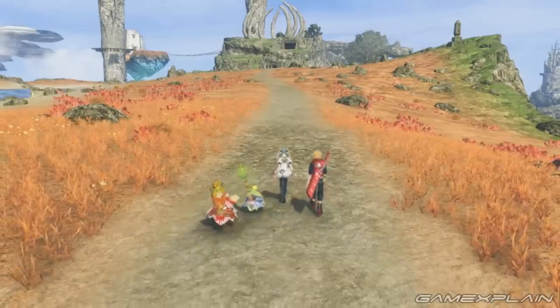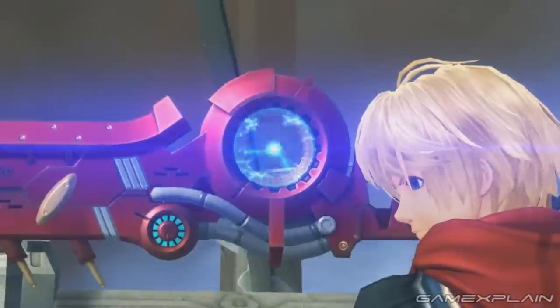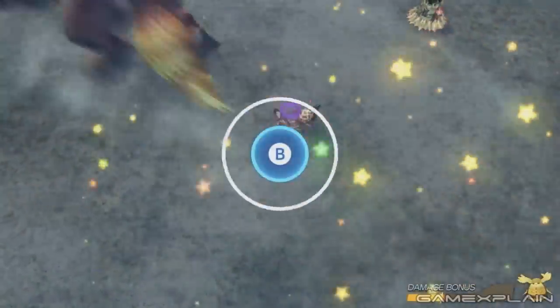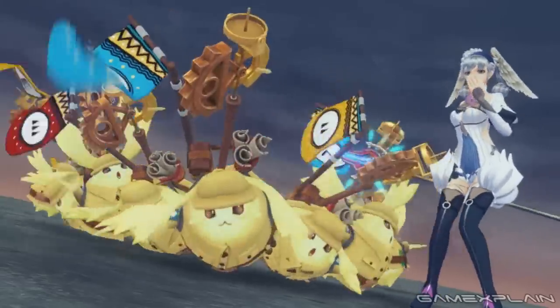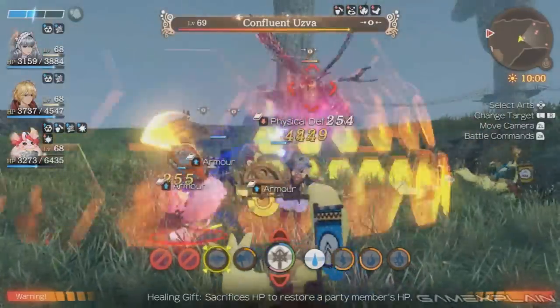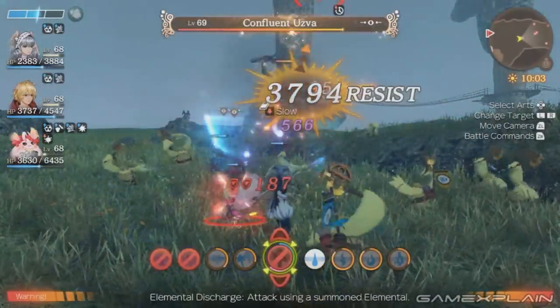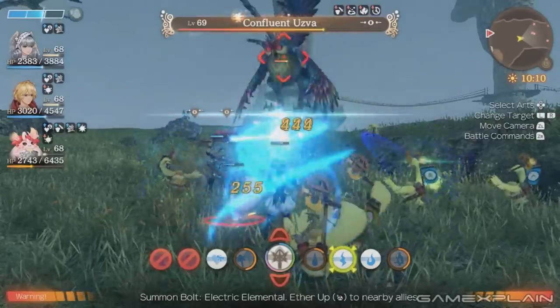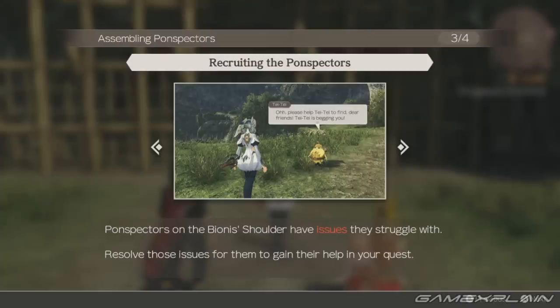I only have four or five hours to talk about gameplay-wise, but there are some interesting changes. For one, you only start with Shulk and Melia from the original cast, but two new Nopon join your group — Kino and Nene. One acts like Rein, one acts like Sharla, so you effectively have those roles in your party. Combat is essentially the same; you start around level 60 running around with high-level monsters. The big change is the Ponspect system — eventually around the Bionis' Shoulder you find Nopon who were surveying the land, each with their own issues.